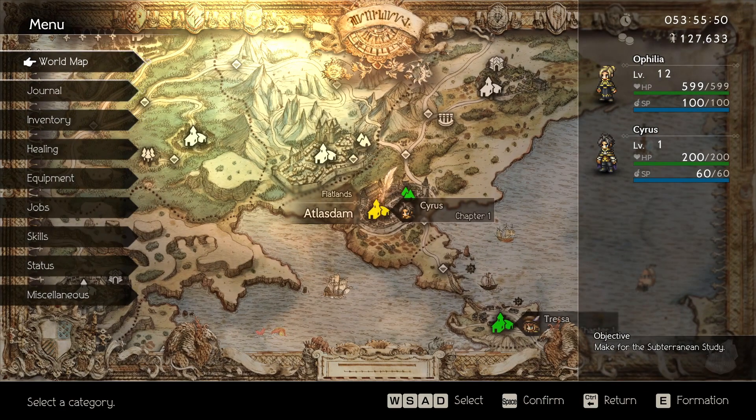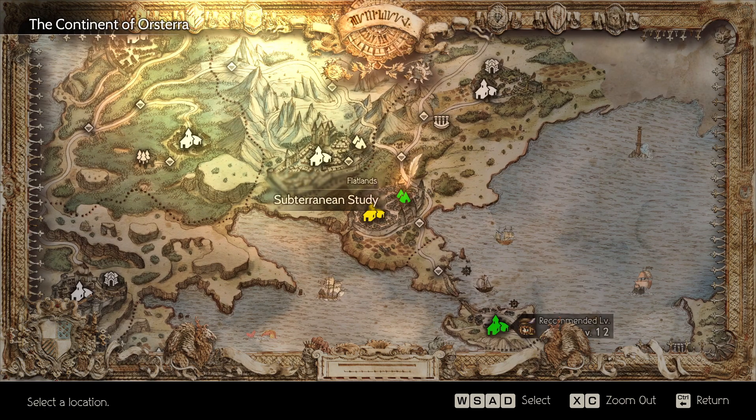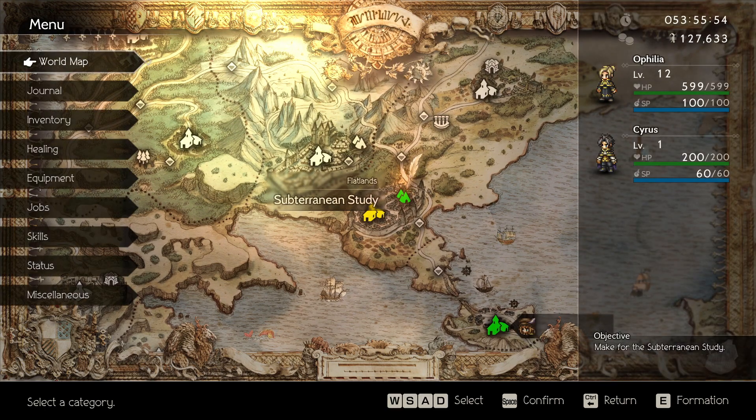Alright guys, we've got Russell in our sights. Now all we have to do is take him down and make sure the charges stick. What's going on everybody? The Nados Kyra here, and today I'm bringing you another episode of Octopath Traveler. In the last episode, we picked up Cyrus in Atlas Dam and started off on his chapter 1, making it through all the story and cutscenes. And now all that's left is to take on Russell in a subterranean study — Cyrus's chapter 1 boss.